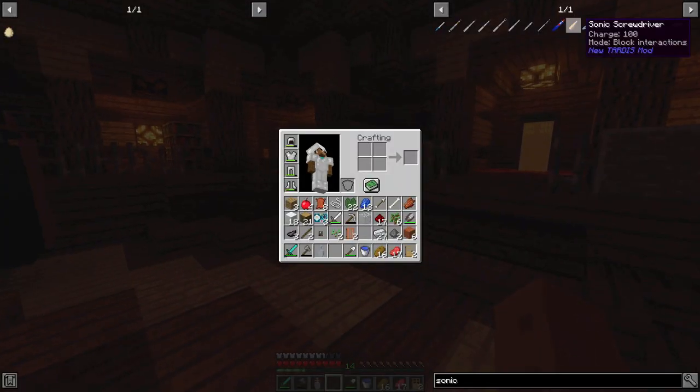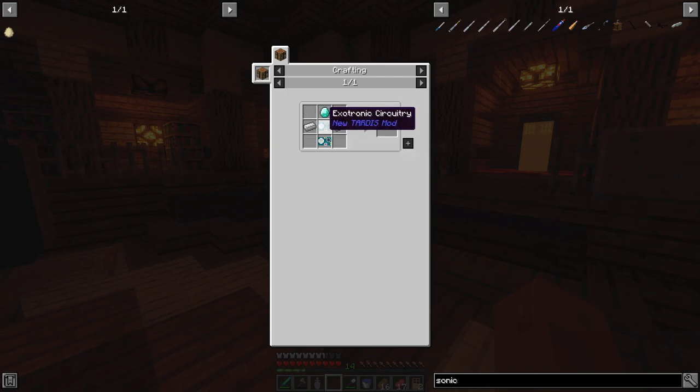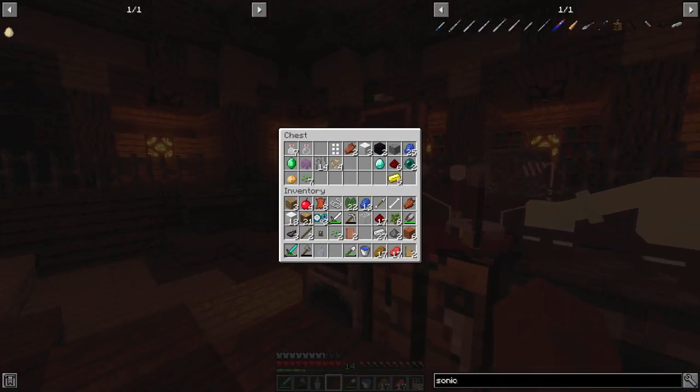Yes, you heard me right. The Sonic Screwdriver — I'll have to look at this recipe right here. Diamond, two extratronic circuits which you get by killing Cybermen and Daleks, and two iron ingots. I'm pretty sure we have the ingredients — just not the diamond. Okay, we have the circuits. Oh no, we do have the diamond, and we have the iron. So we can make one on the spot right now.